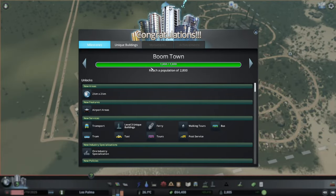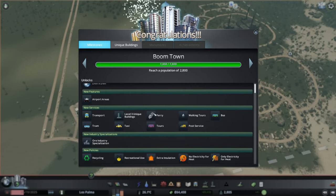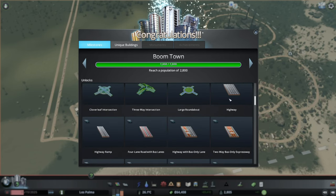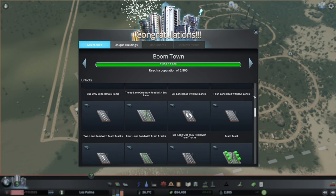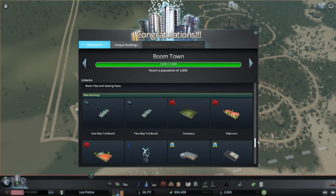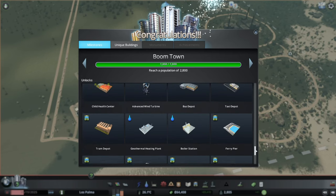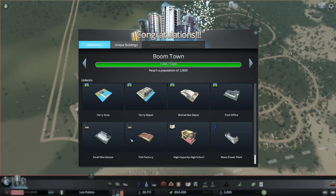Boom Town — we've unlocked a new area! We've got public transport: taxi, airport areas, ferry tours, walking tours, and bus. Also industry specialization, new policies, new roads, highways — that's the main thing for us. Getting the highways in there. And we've got trams, a load more roads, water pipe with heating, toll booths, cemetery, eldercare, child healthcare, advanced wind turbine, bus depot, taxi depot — loads and loads of stuff. Fish factories as well, and a wave power plant — I've actually not used that one before.